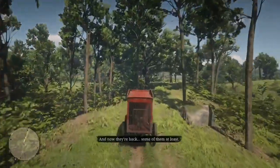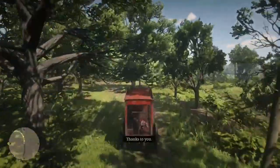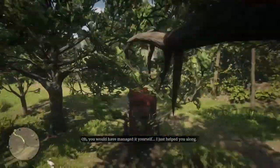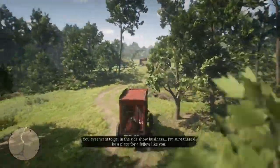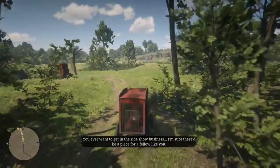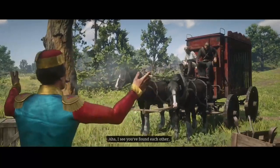Alright guys, so today I will be showing you how to get the lion tinker. Pretty much what that is, is you do the side quest for a circus guy named Margaret. He sends you on a wild goose chase for some animals, and towards the end you end up having to kill a lion. You then take his claw and take it to the fence, which is then crafted into a lion tinker.